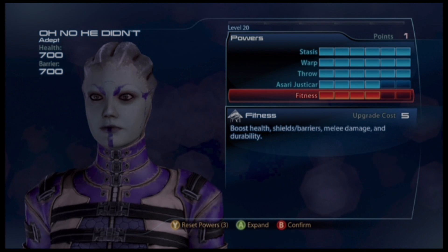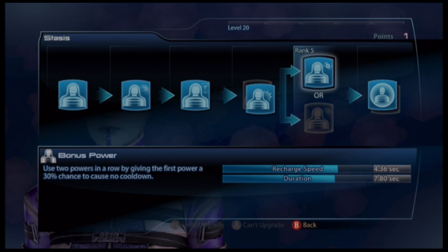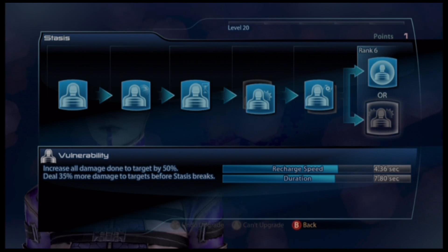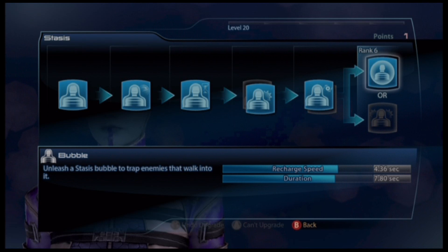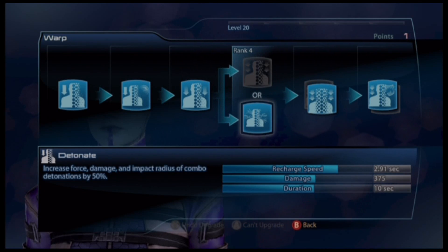In regards to her setup, let me go into Stasis first. Stasis Strength — rank 4, obviously go for Stasis Strength. Rank 5, go Bonus Power. You can use Stasis and then detonate it with Warp or Throw, which makes it really good. With rank 5 this way, sometimes you won't get a cooldown and can use another power immediately. Rank 6, you always want to go with the bubble — if you're using her as a sniper, you can capture multiple enemies in the bubble, then snipe the second, snipe the third.